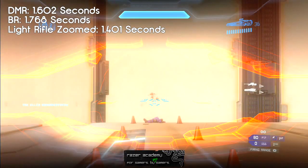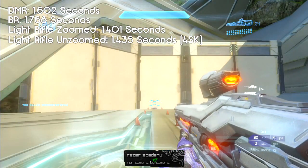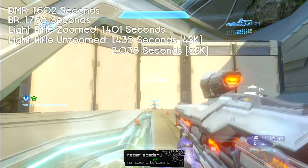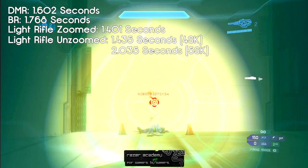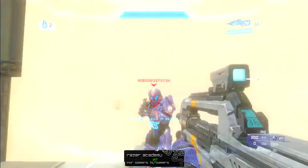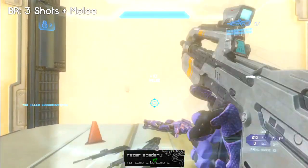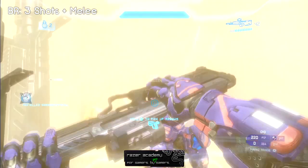When you're not zoomed in, the light rifle is a five-shot kill and fires a three-round burst. When you zoom in, it becomes a single-shot weapon and a four-shot kill. There's a trick where you zoom in, hit one zoomed shot, then zoom back out and hit three more consecutive shots — it still counts as a four-shot kill, making it the fastest-killing primary rifle. This is very useful in close quarters. This gives it an advantage over the DMR and BR, which are five-shot kills — four shots versus five is a huge advantage.